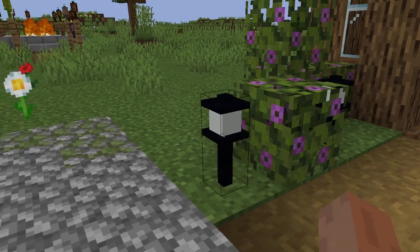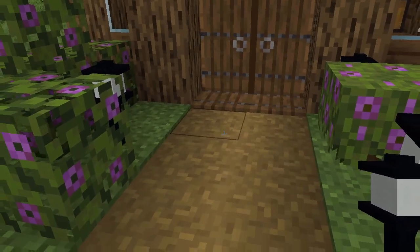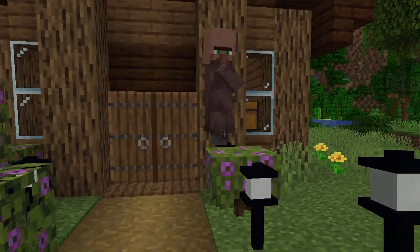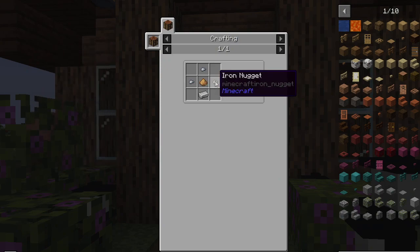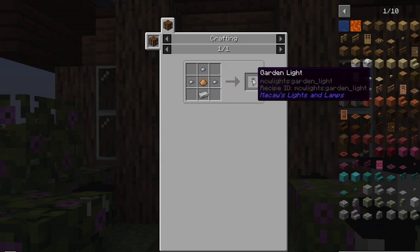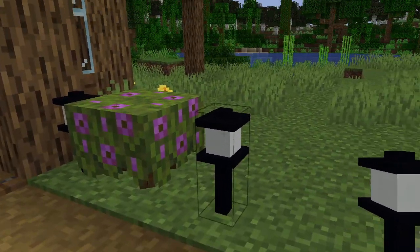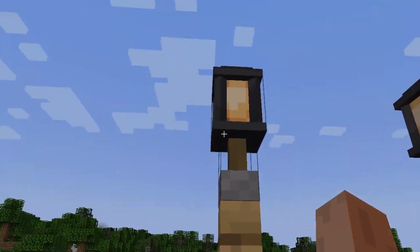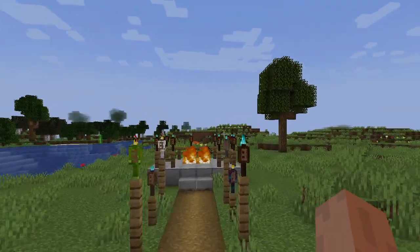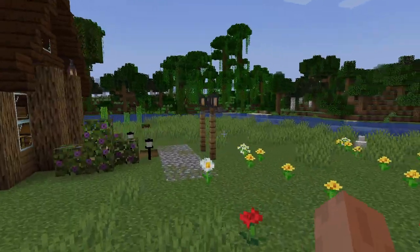Here we have the garden light, and you can use it to light paths for your garden. There's even a villager doing some gardening nearby. The recipe for that would be glowstone dust, some iron ingots, and an iron nugget — you get one, but it's pretty cheap. You can turn them on and off by right-clicking with an empty hand, and I think that's true for the tiki torches too. It lights back up really easily.